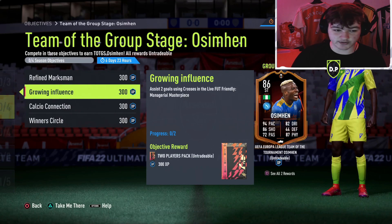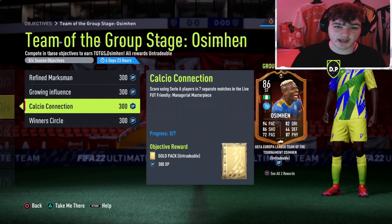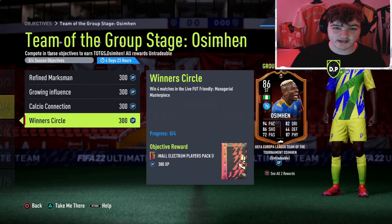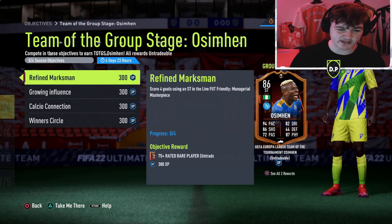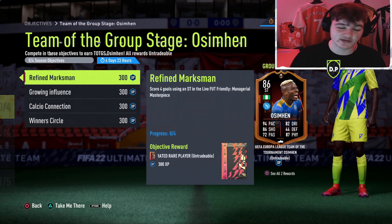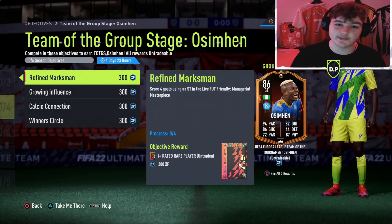Score using Serie A players in seven separate matches and win four matches in a Live FUT Friendly Managerial Masterpiece. It looks quite easy — you basically just want a full Serie A side. Let's get into the squad builder.